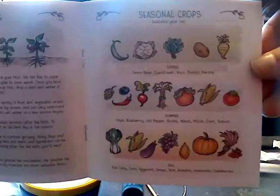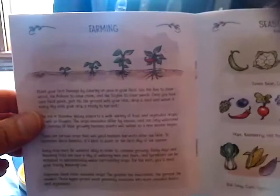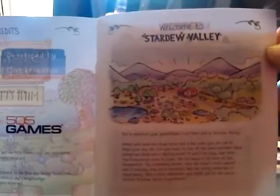Then we have the mini guidebook. I'll open up a couple of pages in there — oh, it's pretty cool. I have not looked inside this yet. Seasonal crops and all that good stuff. Farming. Actually, I'm going to go through all the pages, just a quick look at them.